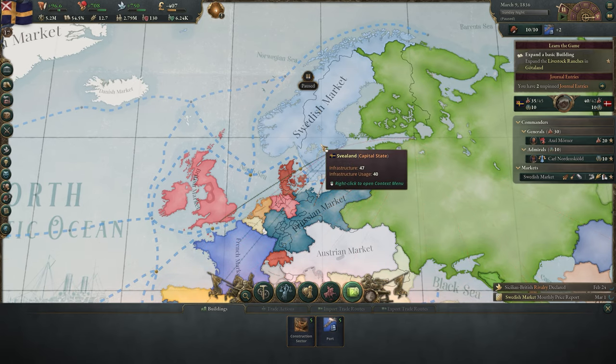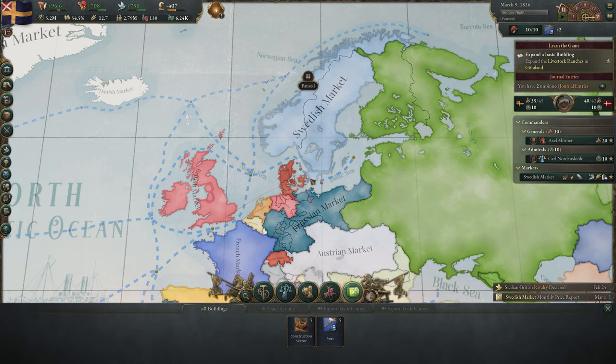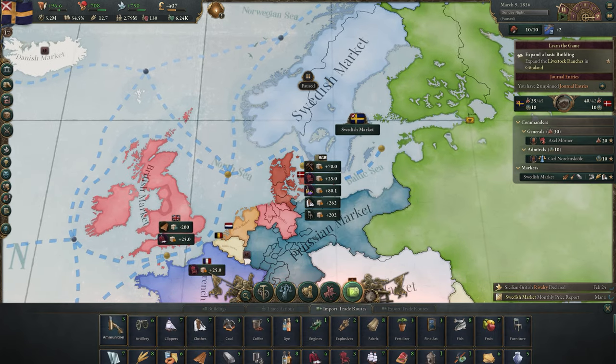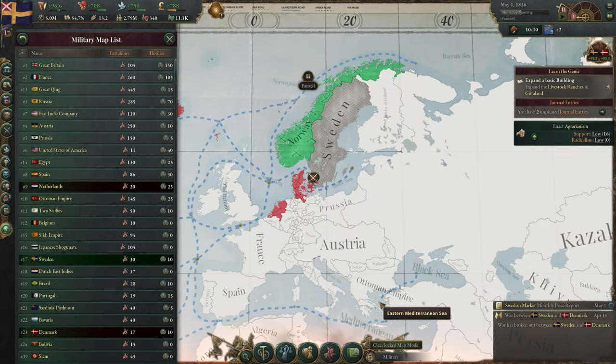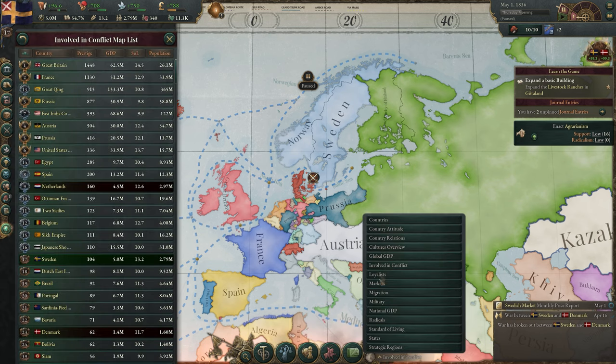Finally, we have the trade lens, which shows you the different markets and their interactions with each other, as well as any infrastructure problems in your own country. Along the bottom, you can construct more construction sectors or ports, move your market capital, and establish import and export trade routes. And we have the map modes, where you can see how each country fares in a large number of criteria like migration, GDP, and more.